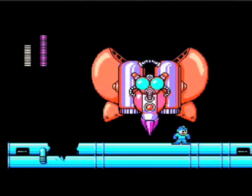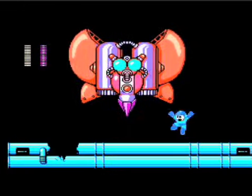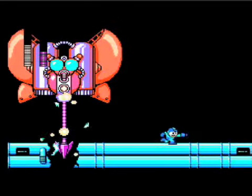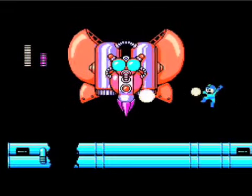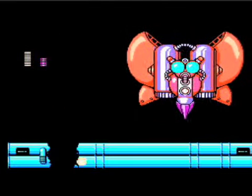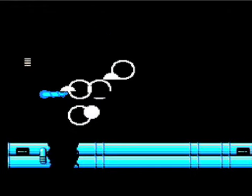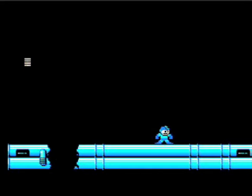You have to shoot the stupid little eye in the center. And don't be standing under the platform when he drills down like that. And try to dodge his shots. Slide under him, obviously. I'm getting my butt kicked. Ha ha! No Mega Man butt was kicked today. But I kicked his butt.